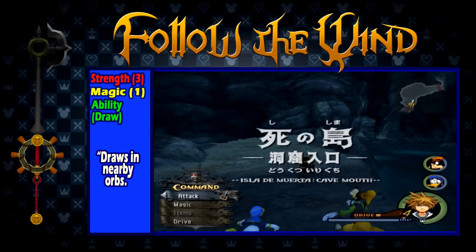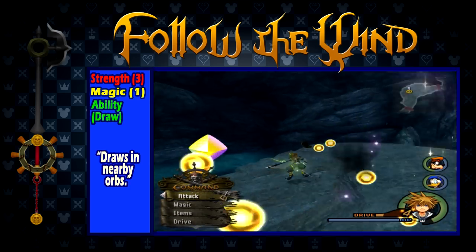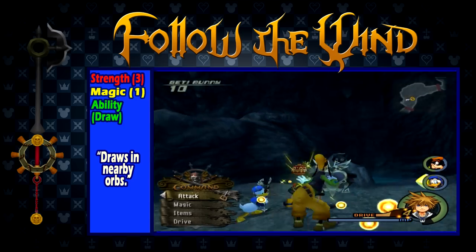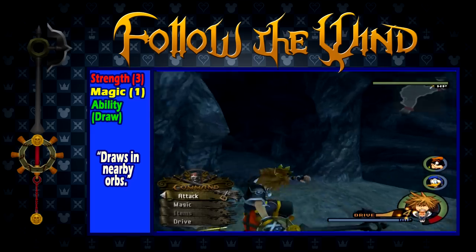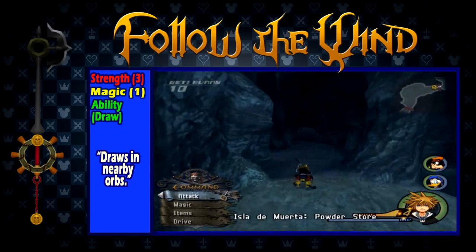Follow the Wind is obtained after completing the first visit to Port Royal. It has a strength of 3 with a magic of 1, and the ability Draw, which draws in nearby orbs. At the point when you get it, Follow the Wind is honestly not a very useful keyblade. Some may enjoy the Draw ability, but overall you would be better off with any other keyblade you already have at this point.